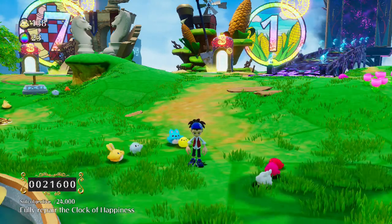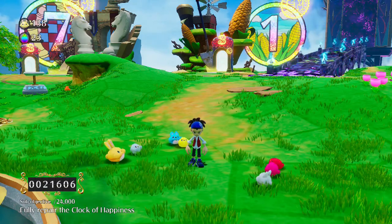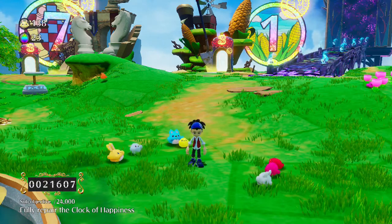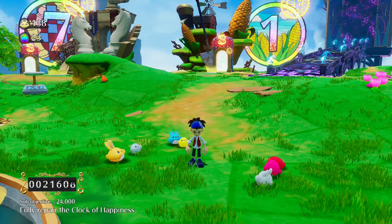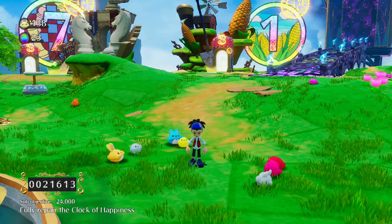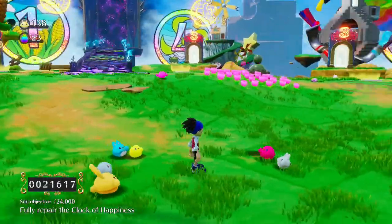Hello, everyone, and welcome back to Let's Play Belong Wonder World. Last time we left off, we had collected all of the rainbow statues from Chapter 5, as well as gotten the hidden costume there. And I learned I can actually head to Chapter 4 as well to get one of the costumes I need in order to complete Chapter 3. So we're going to head straight into Chapter 4 this time.